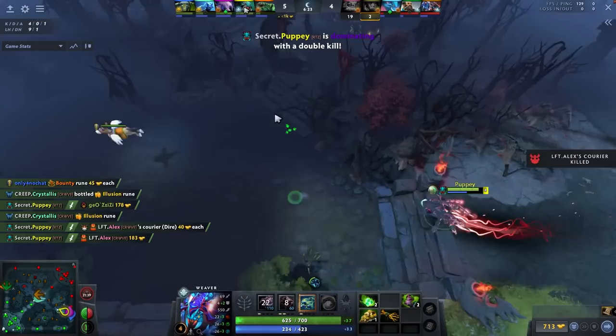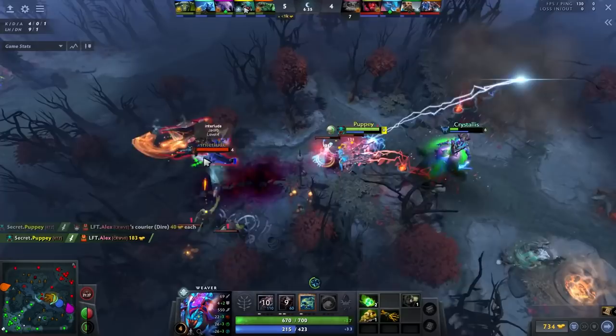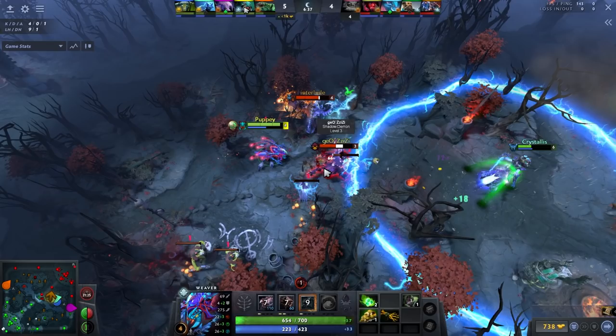Keep in mind that Weaver is incredibly good at contesting power runes and water runes. If Swarm is on cooldown and you can't pull, or it's around the six-minute mark and you want to deny the enemy a Haste or Double Damage, go contest the runes. Shukuchi is obviously huge value for sniping runes.